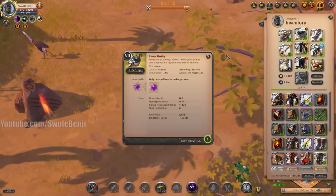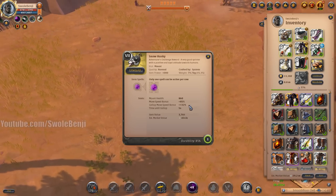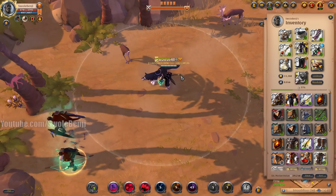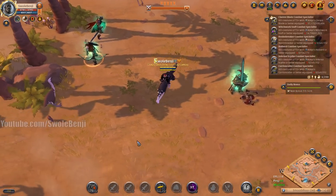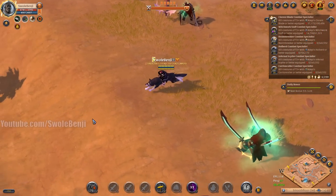The Snow Husky is the fastest mount in the game — it has 132% gallop. Someone's going to say the new owls have 133 gallop, but what we care about is the ability that increases your move speed by 90%. So 90% plus 132% — that's how much move speed you're getting.